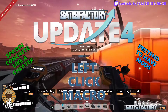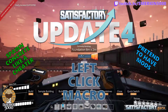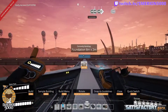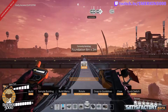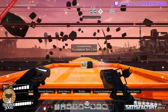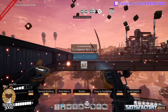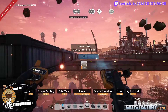Welcome pioneers to this quick semi-satisfactory guide called left click macro. What's a left click macro? Instead of pressing the left mouse button hundreds of times to lay concrete foundations, what if you had a macro that when you held the macro button down it did a left click every 0.05 seconds, allowing you to spawn a lot of concrete very quickly. That's what this is all about.